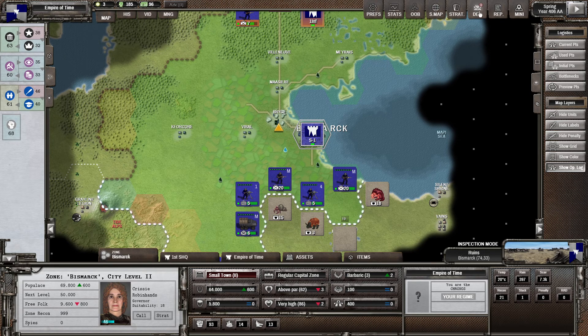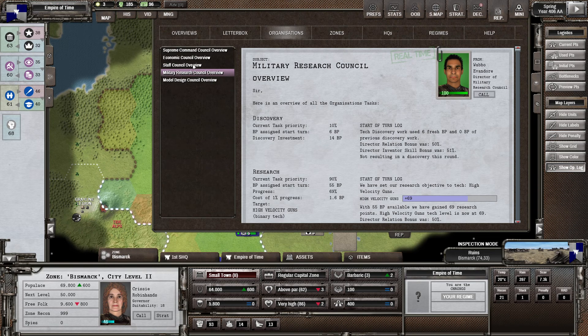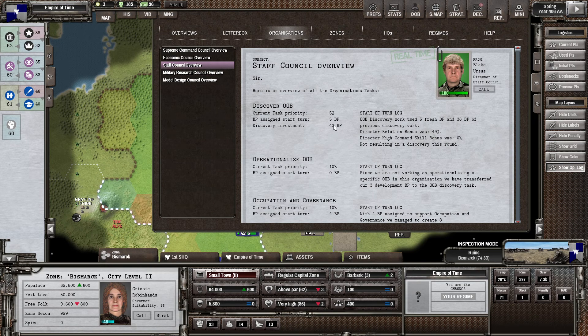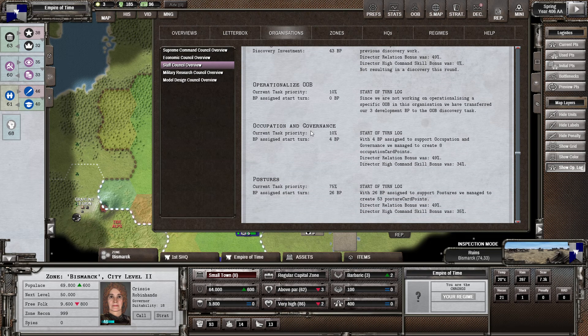Looking at the reports, going to organizations and the staff council, we have 5% allocated to discovery, 10% to operationalize OOB — which has nothing to do so it also goes to discovery — 10% to occupation and governance, and 75% to posture. Do we really need that much in posture?